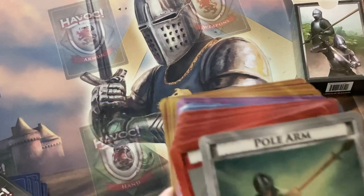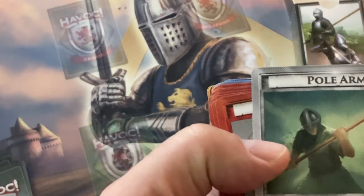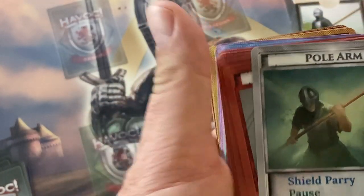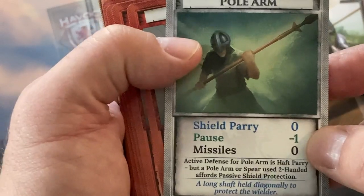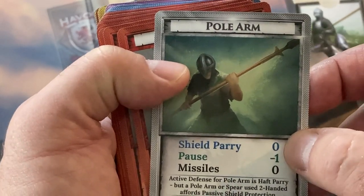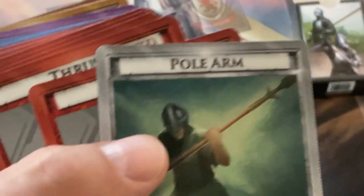Two Chain Plates, two Great Helms, two Gauntlets, two Greaves, one Pole Arm as Shield. So all the armor is there. You know you have shields, which everybody knows of those. You can also use a Pole Arm as a Shield — a Pole Arm is a length six weapon or higher, so in this fight it would be the Warhammer, which is length six, or the Spear. What that does is give the fighter using a Pole Arm a minus one passive shield protection during the pause. It can't be used for shield parry and doesn't get any special protection for missiles. The active defense for a Pole Arm is the Haft Parry, but if it's used two-handed it can get that Pole Arm protection.